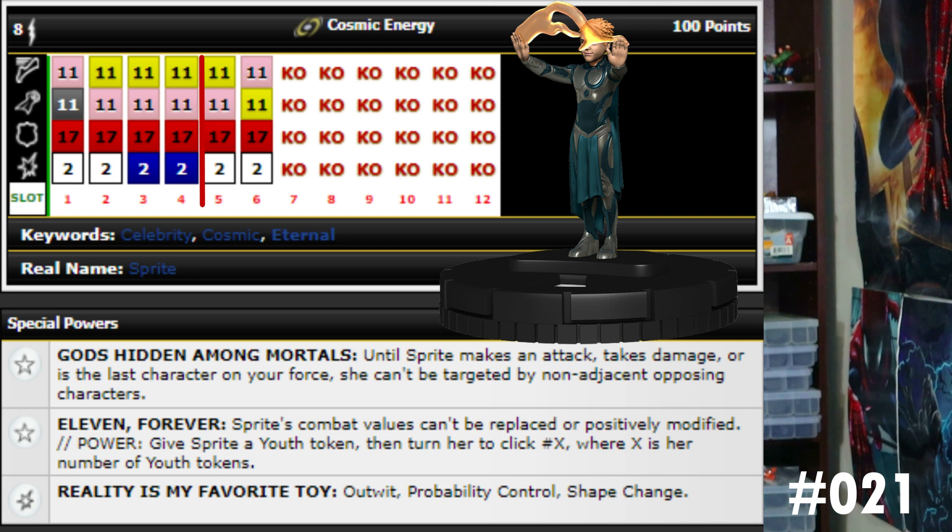Last but not least for the rare Eternals we have Sprite at 100 points. She's got 11 movement with sidestep, 11 attack with telekinesis, 17 defense with super senses, two damage, eight range, and cosmic energy team ability. Celebrity, cosmic, and eternal keywords. She has the Gods Hidden Among Mortals trait, and another trait that says Sprite's combat values can't be replaced or positively modified — and a power action to give Sprite a youth token, then turn her to click number X where X is the number of youth tokens.